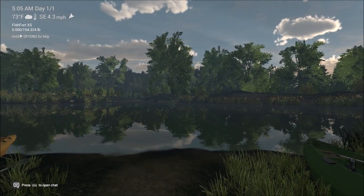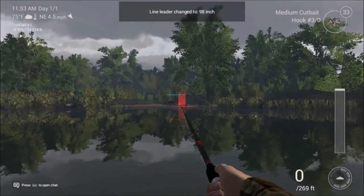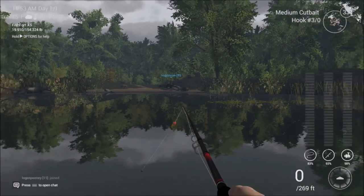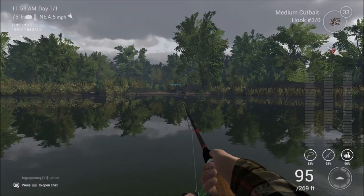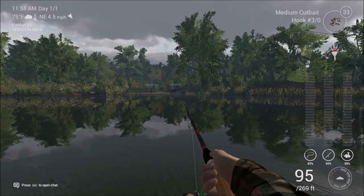This is the location right here where I like to do that. What you want to do is set your leader between 97 and 99 inches, and you want to cast out between 95 and 110 feet from where we are right here, straight out. There's a channel right there where I'm casting to. I'm just going to let the bobber float and then it'll drift along and you'll get a bite.